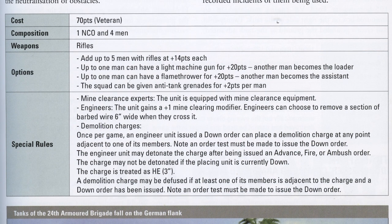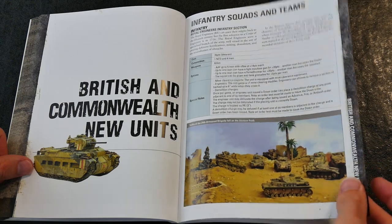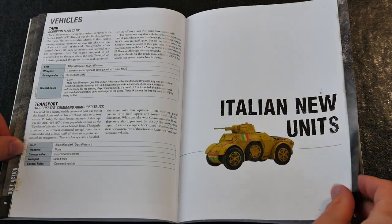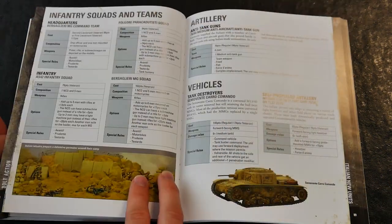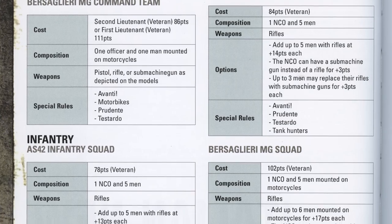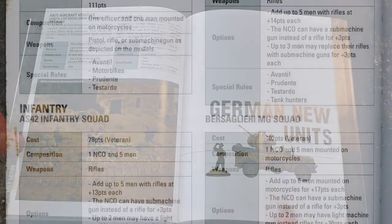As always with a new supplement, there are new units for each of the combatant forces, including for British and Commonwealth players, a new set of stats and information for Italian players, and a wealth of new German organisation tables and vehicles to represent the Deutsche Afrika Korps.